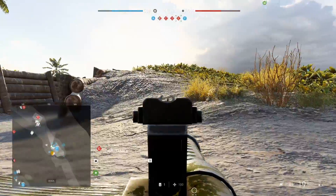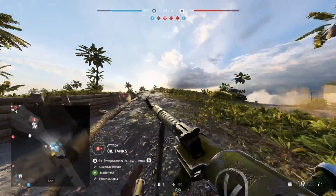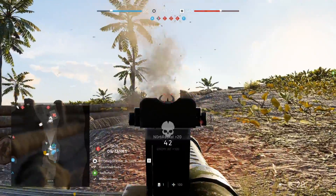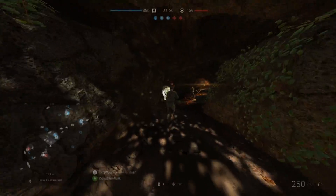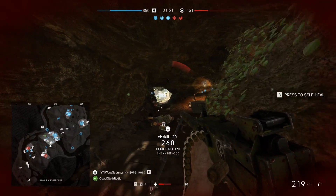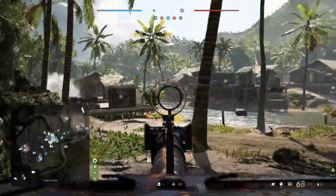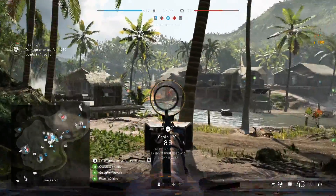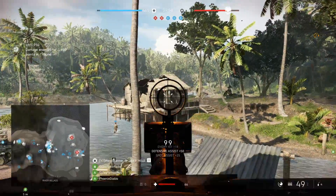In terms of sights, for the S2-200 I'm going to advise the iron sights, primarily to maximize the zoom level. For the M1919A6, either the irons or AA sights should be fine, though generally I prefer the extra zoom of the irons. For the MG-34, the irons are somewhat obscuring of your vision, so I advise the anti-air sights in this case.